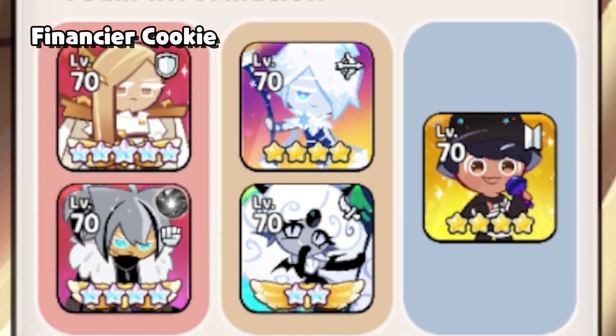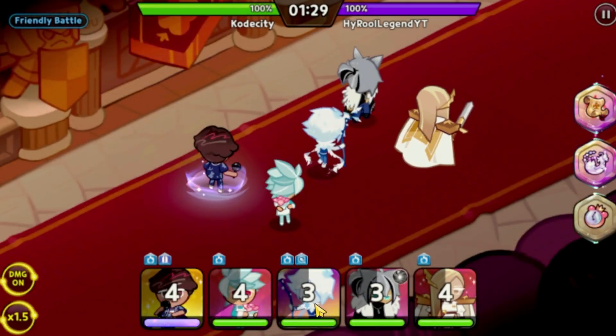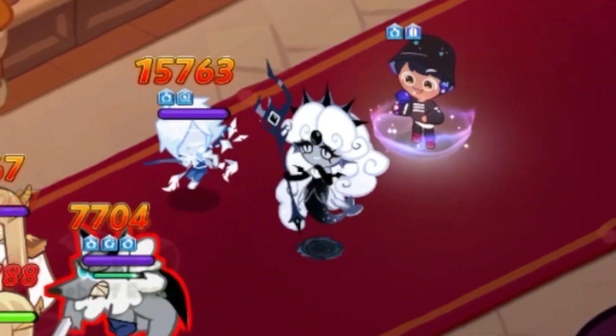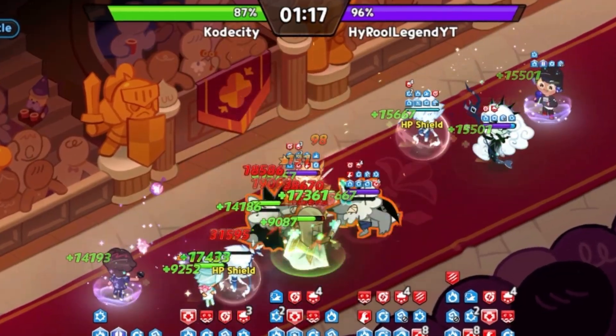Diving into another round, we've got Financier and Werewolf again, Sherbert this time, however with Black Pearl. Officially diving in. One of the things I'm very nervous about is the combination between Sherbert and Black Pearl, because we can just see a deadly, deadly amount of AoE damage.